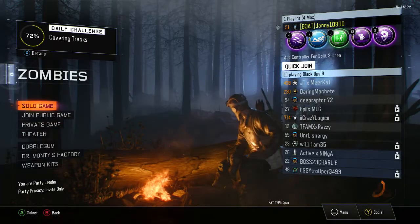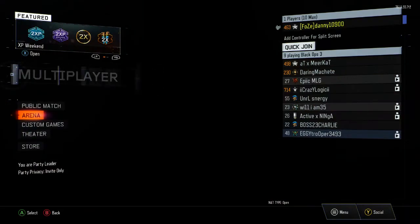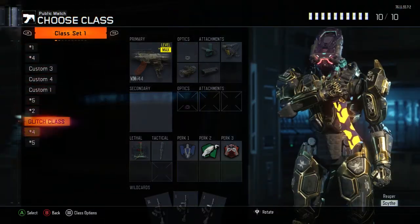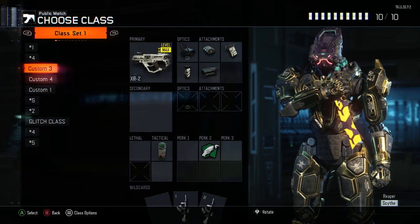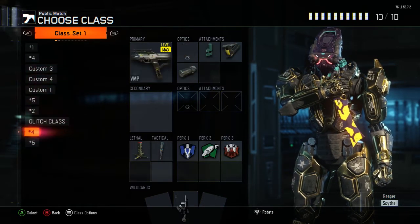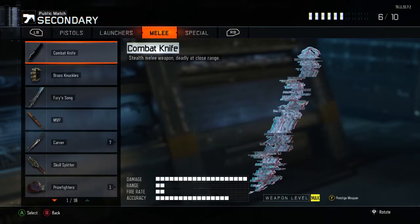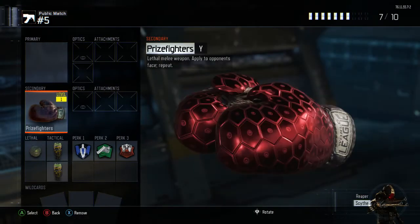So as you can see I've just saved the variant. I'm going to go over to multiplayer and then pick a class. We'll replace the SVG one because I don't really need that one. Let's just put the Prizefighters on, and yeah, as you can see there you go — a Red Hex variant of the Prizefighters guys.